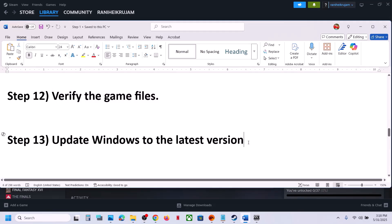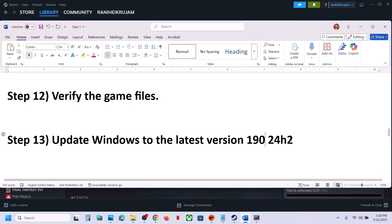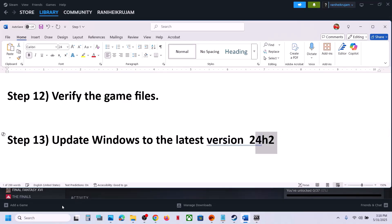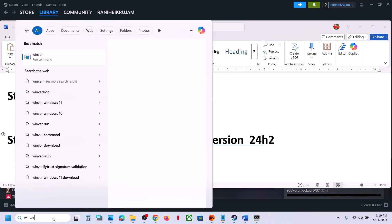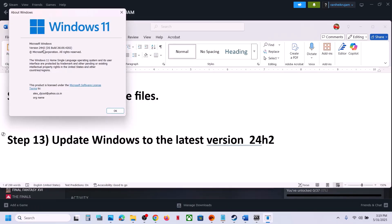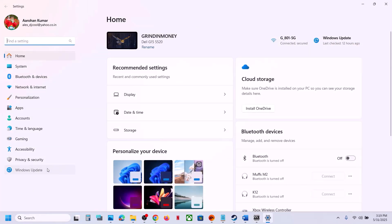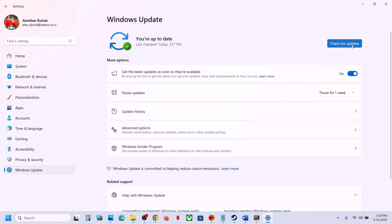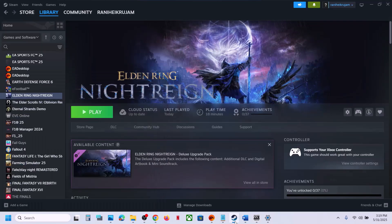Still not working? The next step is to update Windows to the latest version — this has worked for many players. If your current version is 1909, update to 24H2. On Windows 11, update from 23H2 to 24H2. You can check your version by typing 'winver' in the Windows search box. To update, open Windows Settings, go to Windows Update (or Update and Security), and click Check for Updates. Once all updates are installed, restart your computer and launch the game.